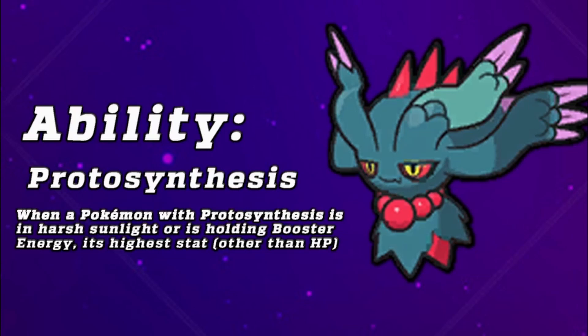Fluttermane and all of the Paradox Mons have Protosynthesis, which means that when the Pokemon is in harsh sunlight or holding Booster Energy — a new item introduced — its highest stat will be boosted. It is a 1.5x boost. With Fluttermane, this has a variety of different uses and gives it a very good presence on teams. Protosynthesis is always active in sun, whereas Booster Energy is a one-time activation.